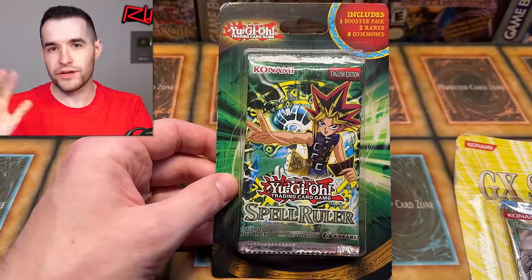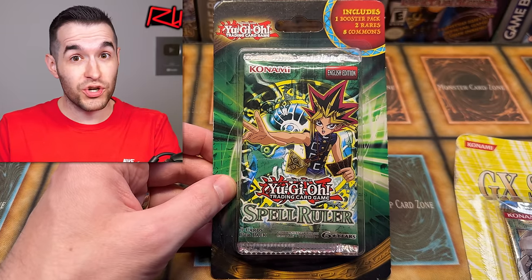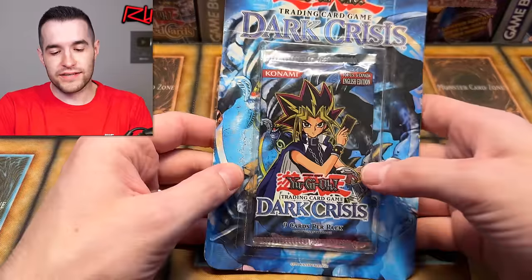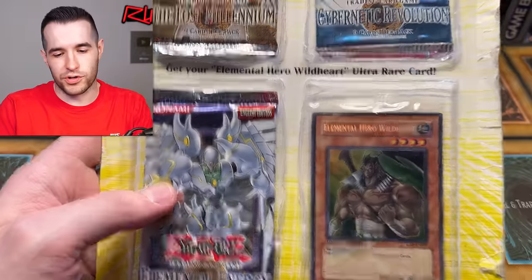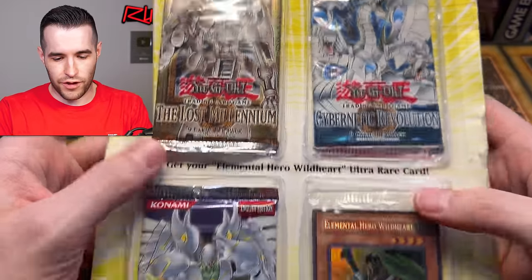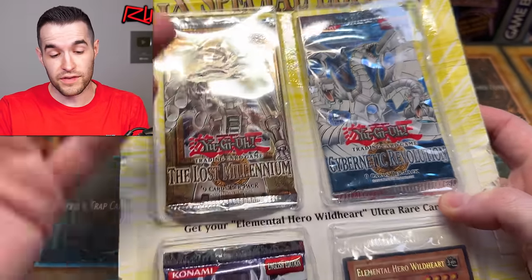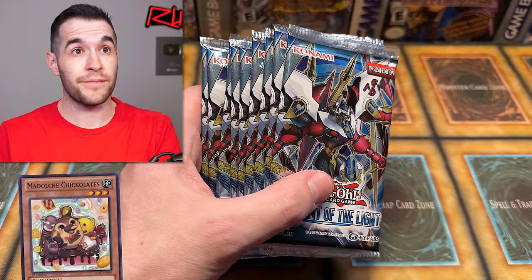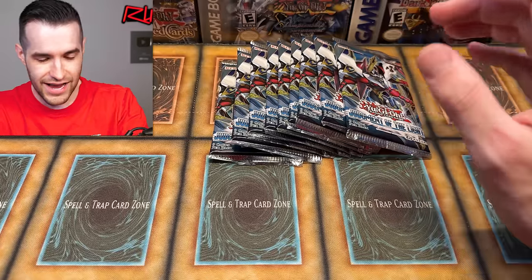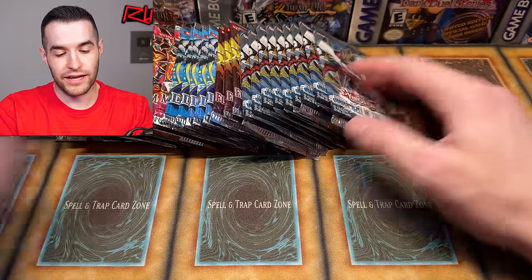One of them I just pulled out — Spell Ruler. Here's the thing: Easter Sunday, you have eggs everywhere. Ryu Ran is in Spell Ruler — the egg monster. Got to try to pull it. So we got Spell Ruler, Dark Crisis, Pharaonic Guardian. Pharaoh, let my people go — Jesus, kind of not really connected, but we're trying. We have a three-pack blister with a GX Special Edition, Judgment of the Light which contains the Chick-a-lettes — chicks come out of eggs, Easter! And then all the packs from the other day.